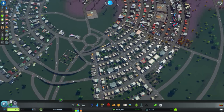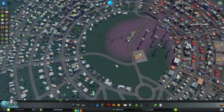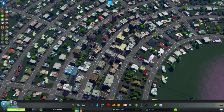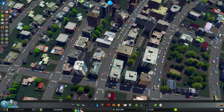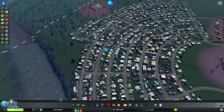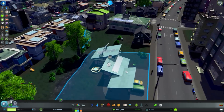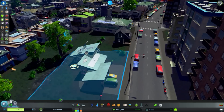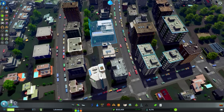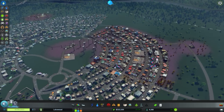I ran into a few more problems with the footage — whenever I save there's a chance the footage becomes corrupted, so I didn't do much else after the last cut. I did zone this area as high density residential — you can see all our demand is spiking up, we're getting some good land value, and we're starting to see some tall buildings. Very cool. There's the high school, and a few very neat buildings. I figured out some of the problems with the traffic flow here.